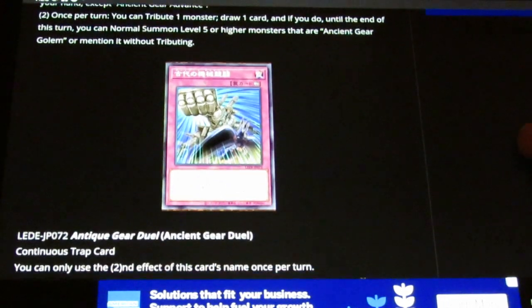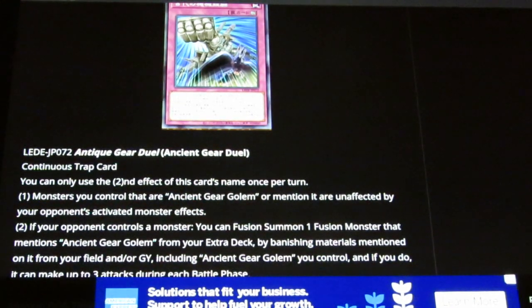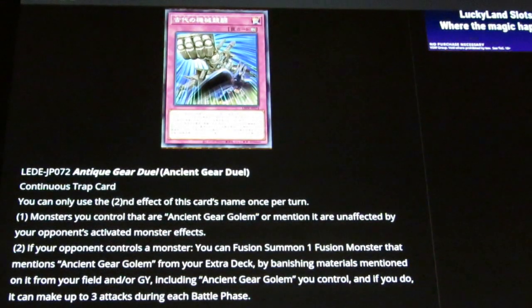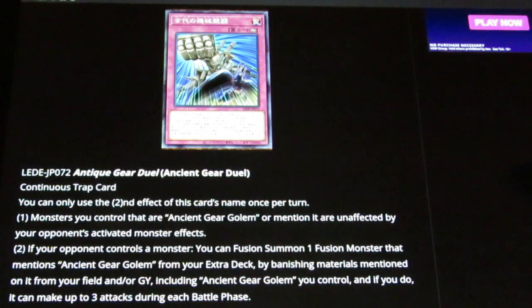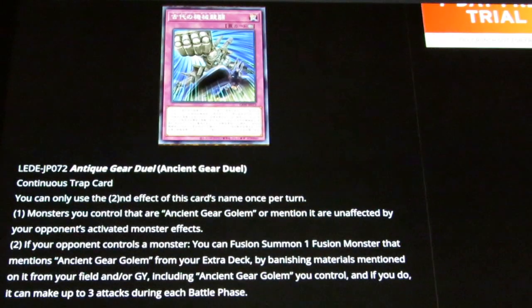Here's our continuous trap: Ancient Gear Duel. The second effect is once per turn — monsters you control that are Ancient Gear Golem or mention it are unaffected by your opponent's activated monster effects. That's pretty good; it keeps Ancient Gear Frame from being hand-trapped since it does mention Ancient Gear Golem, and same for some of the fusions as well. If your opponent controls a monster, you know what you're going to fusion summon off of this, baby?